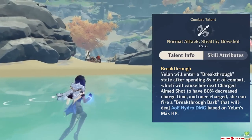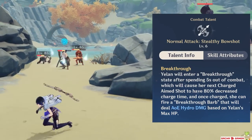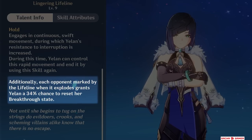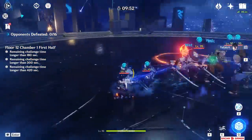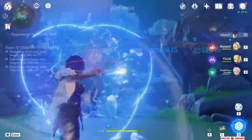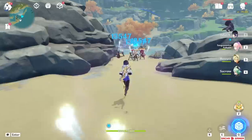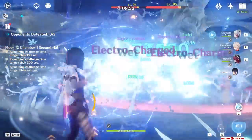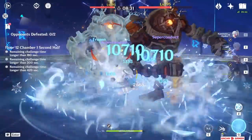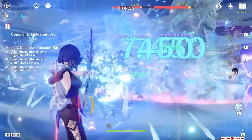She also has a special charge attack called Breakthrough Barb, but she only gains it after spending 5 seconds out of combat, or there's also a 34% chance it will reset when you mark each opponent with her skill — so the more enemies you tag, the greater the chance to reset it. This shot can be charged up really fast and explodes for a decent amount of damage, but it's nothing amazing. I would actually consider it to be more important as a way to apply Hydro on enemies if her burst is still on cooldown or not fully charged up.